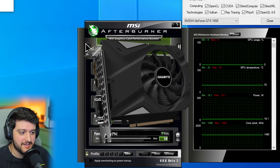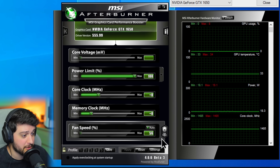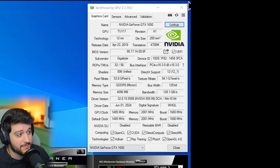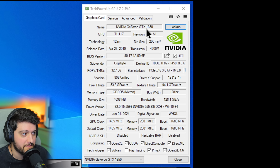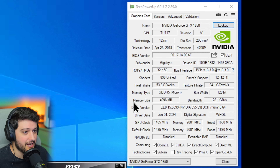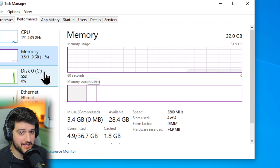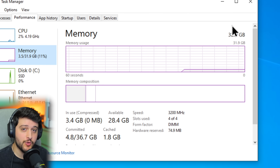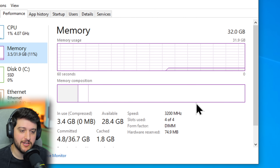This is the Gigabyte Mini ITX version of the card. We're running it with the latest Nvidia drivers as usual and I'm not manually overclocking it. You can see all its specs in TechPowerUp's GPU database — it's the GDDR5 version of the 1650, so it's the slower model. We're pairing it with the Ryzen 5 3600X and using 32 gigabytes of DDR4 3200 MHz CL14 RAM in dual channel.